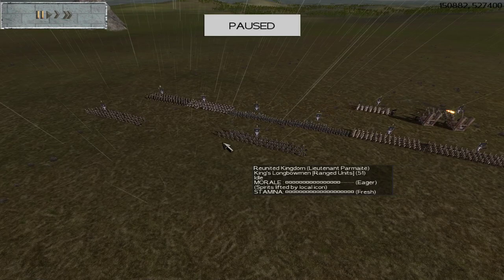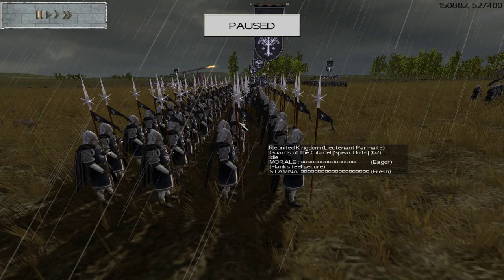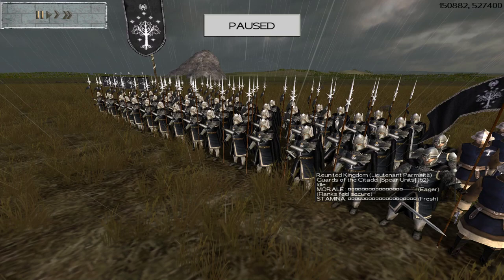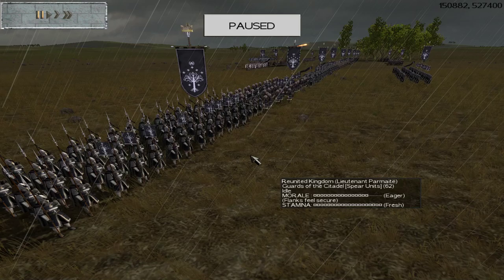Let's take a look at the infantry arm, because this is going to be in a lot of ways the most iconic and impressive part of the Reunited Kingdom. Top of that list are the Guards of the Citadel. These have two-handed pole arms, effective against armor, and are extremely strong. However, they are somewhat vulnerable to missile fire — they are very heavily armored but lack a shield, which interferes with their ability to block or prevent arrow damage.